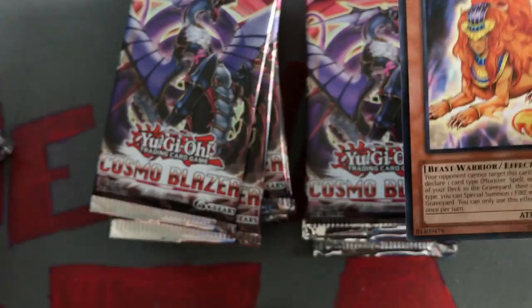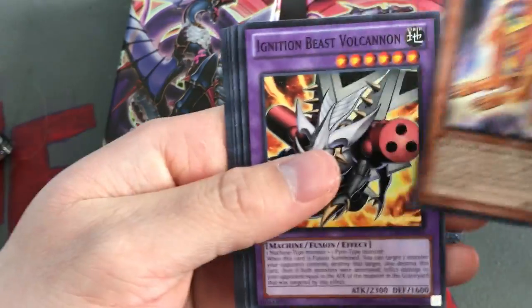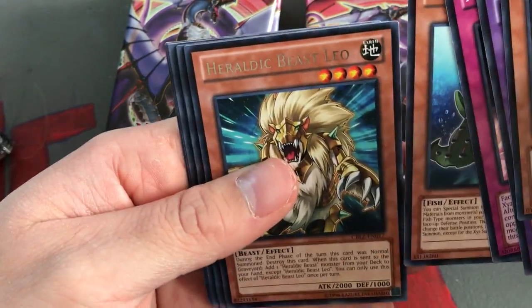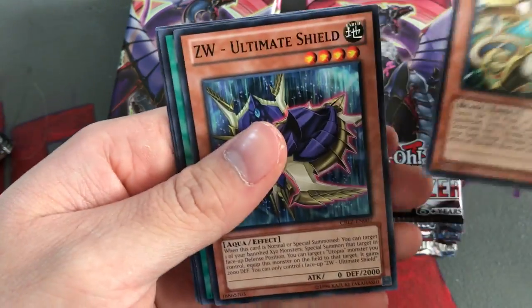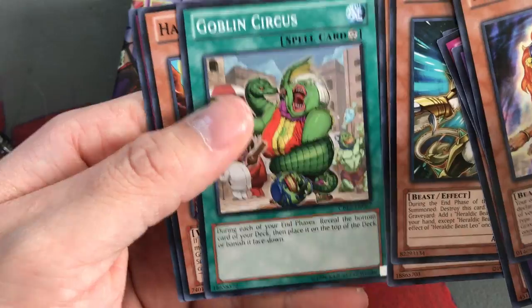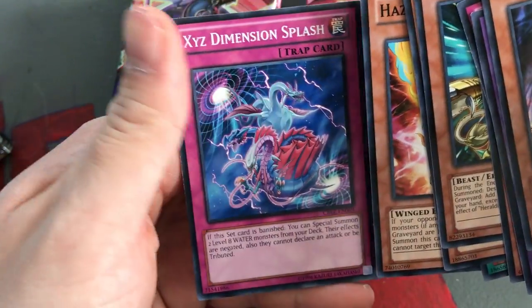Down in the comments below let me know: number one, what is your favorite card out of this set; and number two, what is your favorite card that we pulled. Next pack: Cedar Mora, we got a Heraldic Beast Leo, and a ZW Ultimate Shield, Goblin Circus - it's pretty cool - Hazy Flame Griffin, and XYZ Dimension Splash.